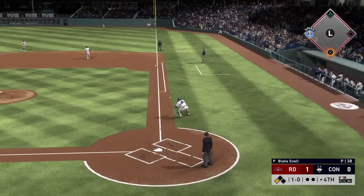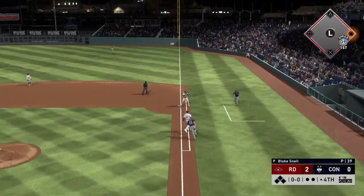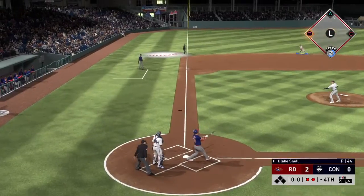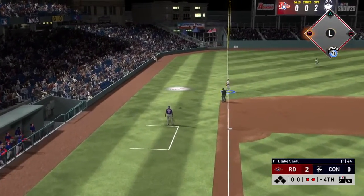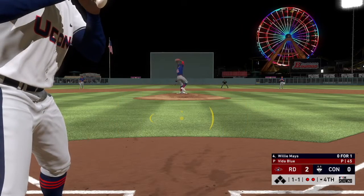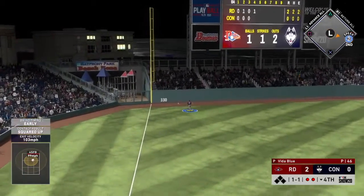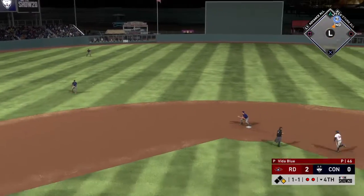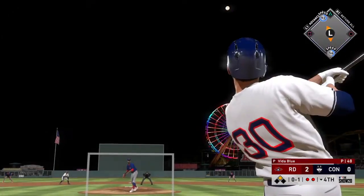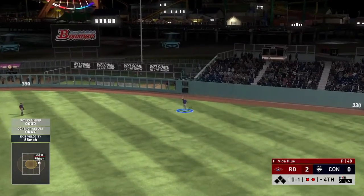Jason Giambi is up with no outs and just hits a weak grounder — they throw him out at first but it's now a two-nothing ball game. Cody Bellinger hits a high fly ball and Joey Gallo makes a nice play at third base. Bottom of the fourth, Willie Mays gets a low pitch and crushes it all the way to the wall for a double with two outs. Michael Conforto gets an inside pitch but flies out to the right fielder.